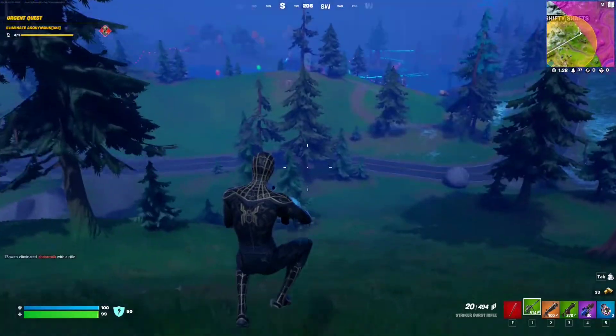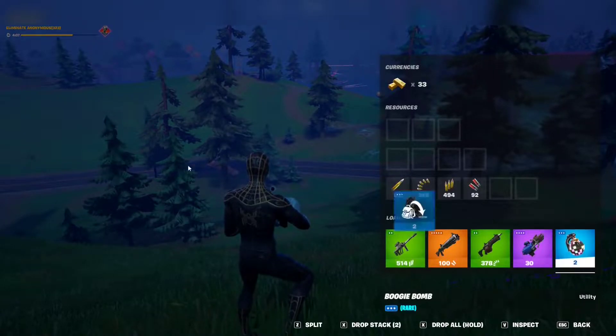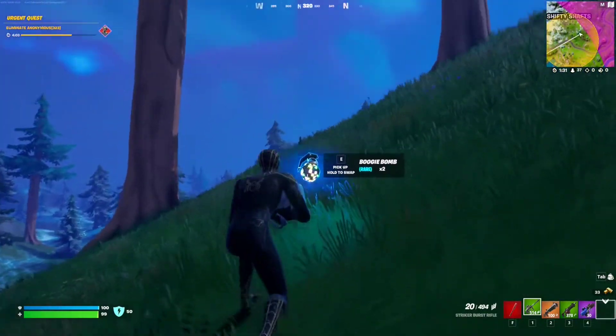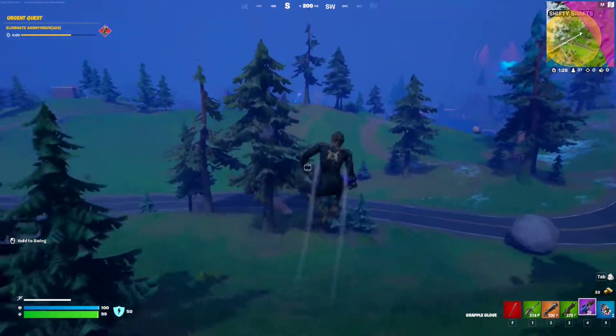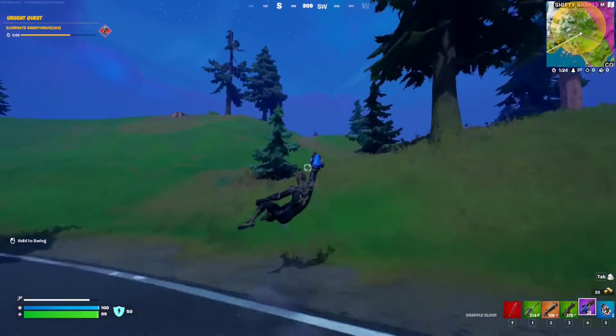For this week 8 seasonal quests, you have to make an opponent dance with a boogie bomb. You need to find yourself three of these, because you need to make three opponents dance. Basically you just find yourself an opponent — I just saw somebody gliding away here, so I'm going to go and make him dance to show you how it works.